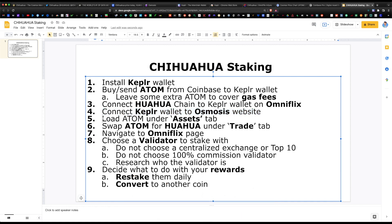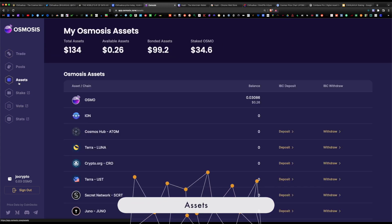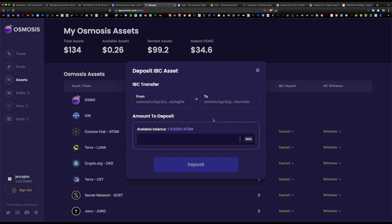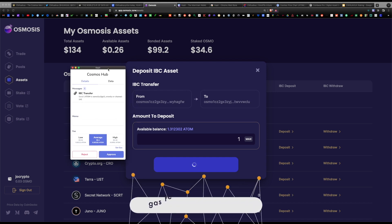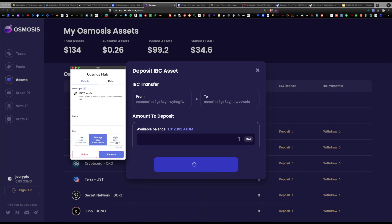The next step is to load ATOM under the Assets tab. Click on the Assets tab, locate the Cosmos Hub ATOM token, hit deposit, and select the amount — we'll deposit one ATOM. Right away you get a gas fee window with the option of low, average, or high — corresponding to slow, medium, and fastest. The low option costs about four cents, average is ten cents, and high is sixteen cents.